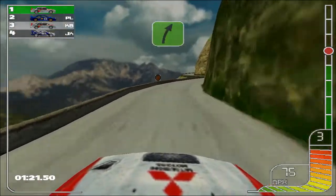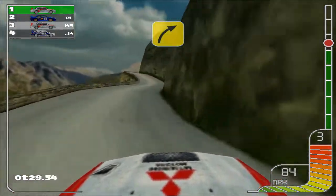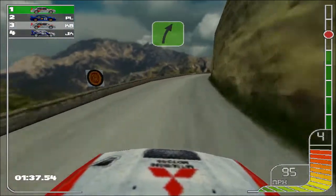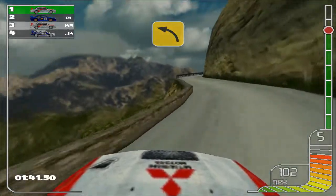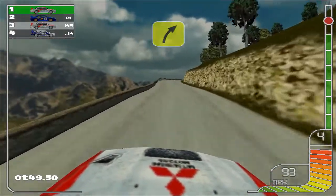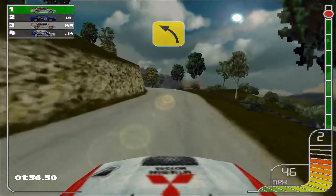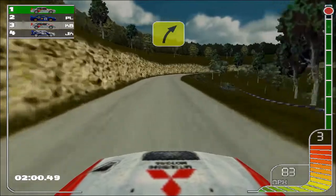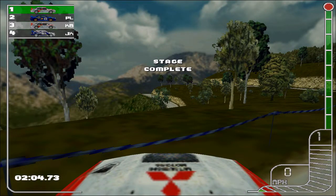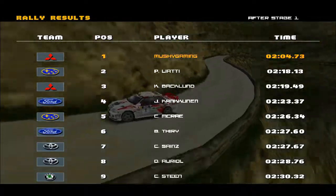We're just using the barriers as a makeshift bumper to get around the corners — it's fine. Already a nine second lead. Oh, that could have gone better. I think we've done a bit of damage to the rear of the car but it's not a problem. End of stage — thirteen seconds, how's about that? So Liaty was second, Backlund was third, Colin McRae in fifth overall after the first stage. Let's get on with stage two.